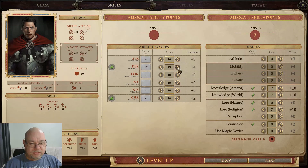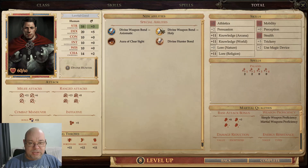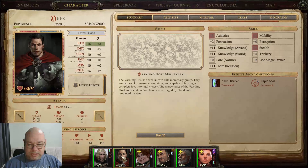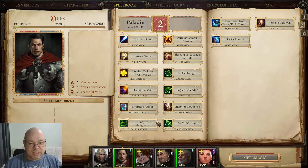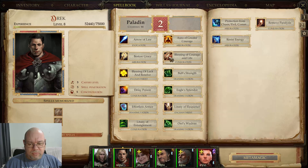Our divine hunter is now plus five on his dex, which is nice. He gets the new weapon bonds. Do we have any new spell slots? We do — some second level spells. I thought we'd already done second level spells for you — maybe not. Actually, I thought we were doing Blessing of Courage and Life. Maybe I forgot, maybe I was doing that in a different playthrough.